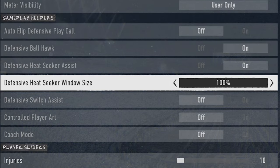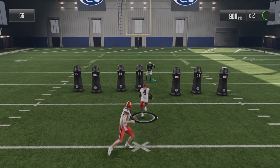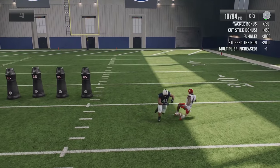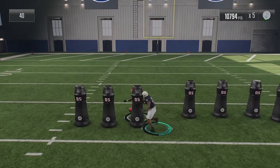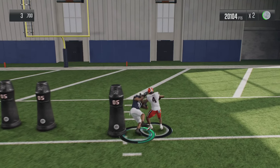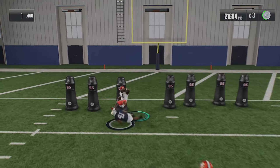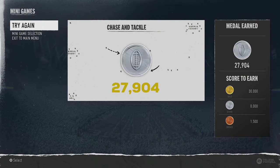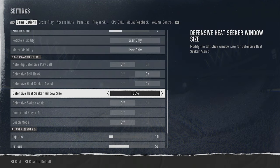We're also going to try adjusting the heat seeker window size, starting at 100%. With heat seeker assist on, I definitely felt the difference — I felt slower and less explosive, but also more consistent. Even when I did miss on tackles, I missed by a much smaller margin. Towards the end, I had a goal line stance where I tackled the running back through one of the tackle dummies, an animation I don't think I would have gotten without heat seeker assist turned on. I got a new high score.